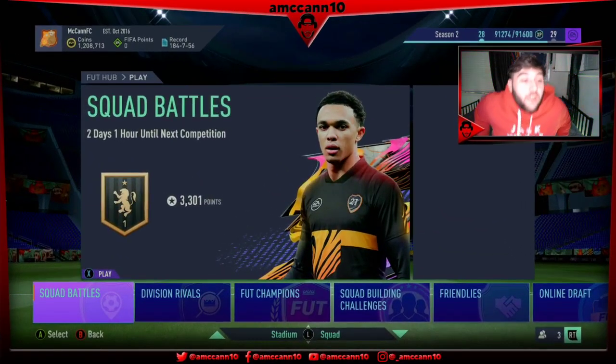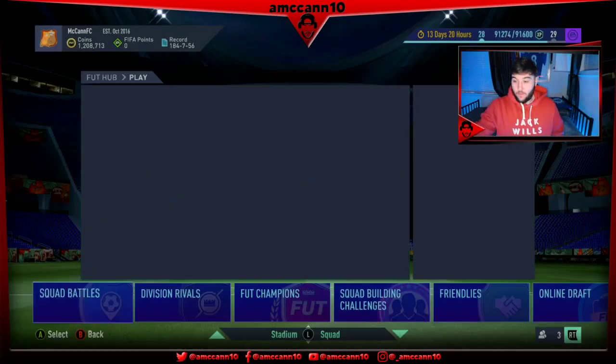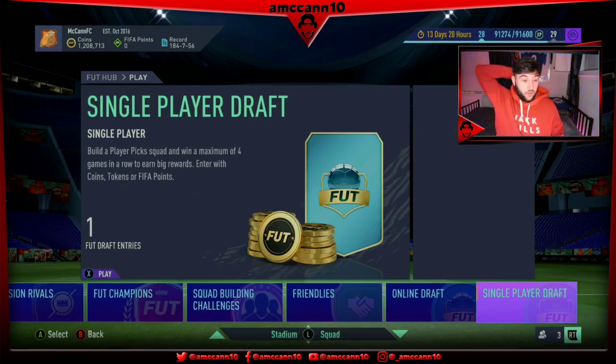A lot of nice content to release tonight. Nice SBCs if you can afford to do them - if not, grab the loans as I said. A nice objectives card for doing very very little in the game. There's always that chance to pack the Road to the Final players - every one of the players has got some value, other than maybe Icardi and Tadic who just don't have the pace or don't fit the meta as much. But you look at Pogba, Varane, Insigne - all these guys with potential upgrades are going to potentially be end-game players with the upgrades, definitely 100%.